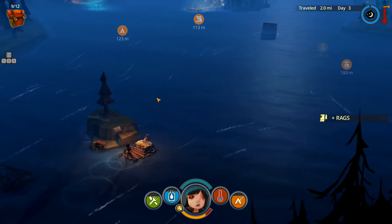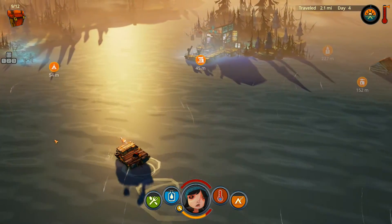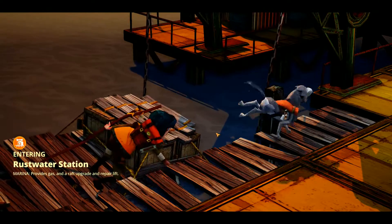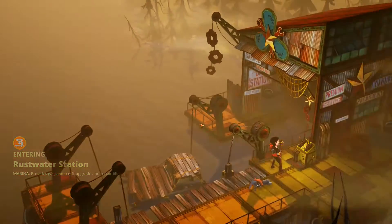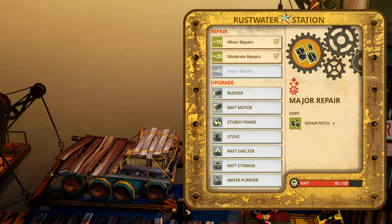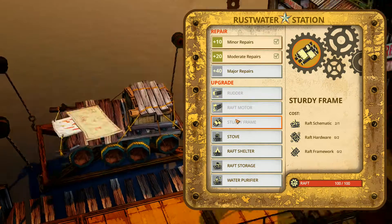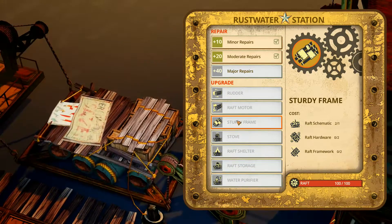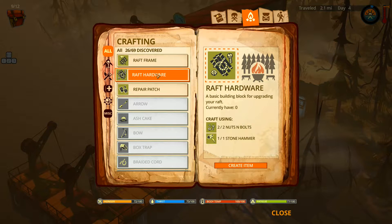Let's hit the marina first because I have screwed myself over royally. Okay, docking at the marina. Now we've got parts and stuff in our boat which might let us do a few things. We can do a moderate repair that'll get us back to full health - we're at 80% right now. This costs one piece of lumber, or three lumber. We could make a raft hardware, and let's make a raft.